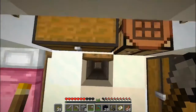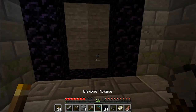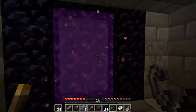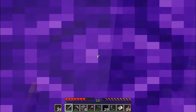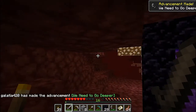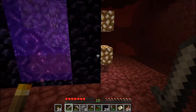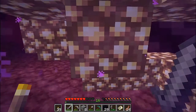Now that I've got a flint and steel, I am going to head back down and open up this portal. Since this is going to be my main home, I'm just going to go straight through this one and see where we end up. And we are in the nether — oh, and right by a bunch of glowstone. That's not a bad spot to come out. Definitely a fan of where that came out.